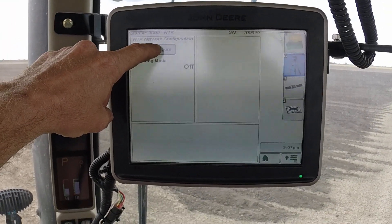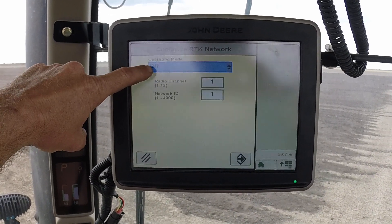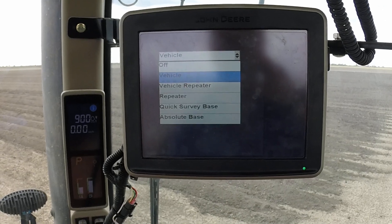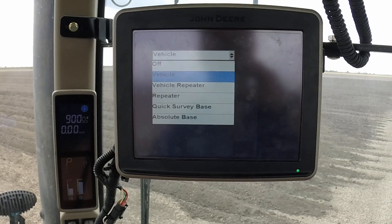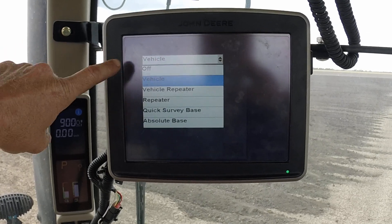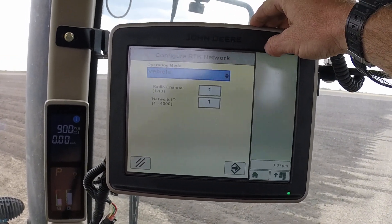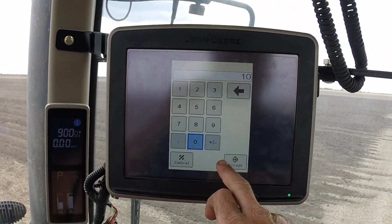We want to configure the RTK network. Currently the operating mode is off — change that to vehicle. It's possible to select vehicle repeater, however it's not recommended unless you specifically need it. If there are too many repeaters working in an area it can confuse the signal, so generally just select vehicle. Then we need to input the radio channel and network ID for the farm.